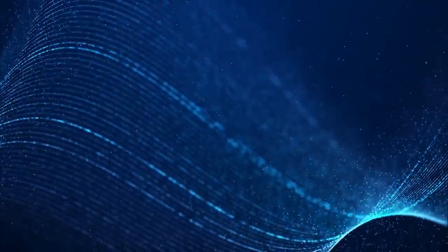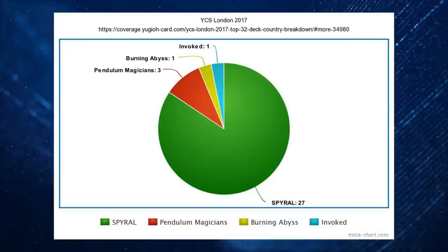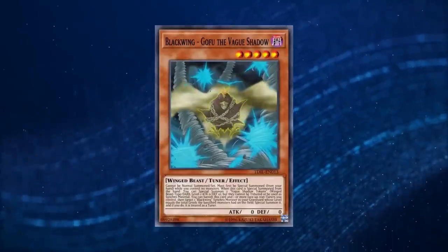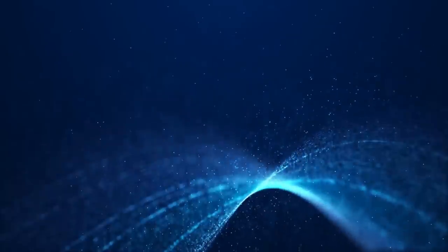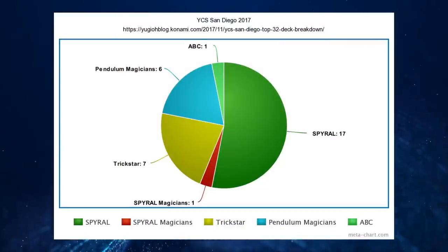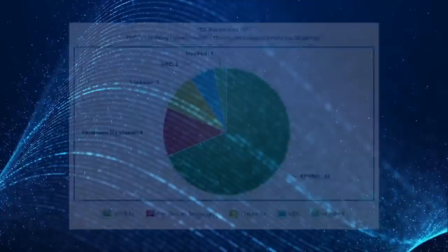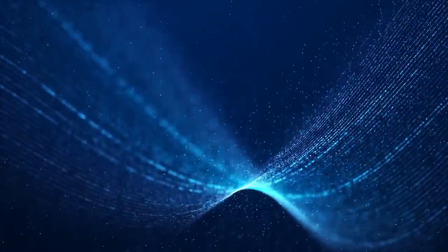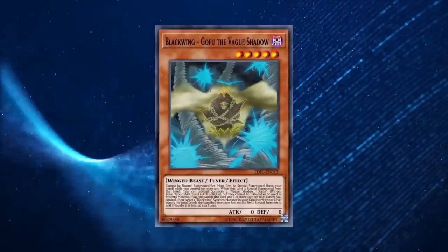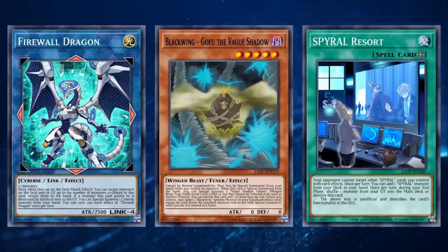This culminated in its tournament performance, where it took 29 of the top 32 spots at YCS Dallas 2017 and 27 out of 32 at YCS London 2017. With the November 2017 ban list limiting Gofu, Drone, Quick Fix, and Set Rotation, the Tier 0 reign of Spiral was believed to be over — seeing the deck take 18 out of 32 at San Diego 2017 and 16 out of 32 at Prague 2 2017 — but it soon reclaimed Tier 0 with 22 out of 32 at Buenos Aires 2017 and the same at Melbourne 2018. The deck was finally ended in February of 2018 with the banning of Gofu and the limiting of Firewall Dragon and Spiral Resort, marking the official end of the most recent Tier 0 deck in the TCG.